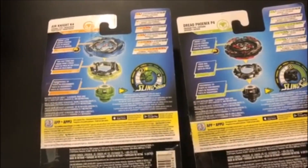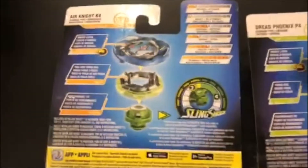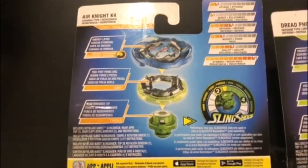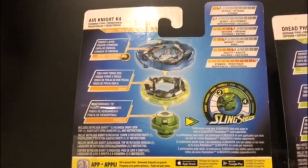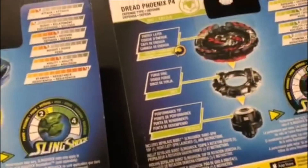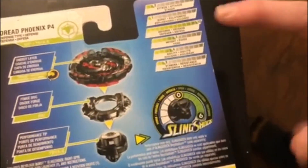We have, on the left, Air Knight K4. Astounding 11 stamina. So this competitor — hold on, we're not done. Get it back into frame. He's gonna try to outlast it, try to stay around, not go in for direct attacks. On the right side here, we have DreadPhoenix P4. Now this guy's a tank, right? He's a defense-type, mostly. He's gonna try to dodge from attack — no, cause that would require agility.